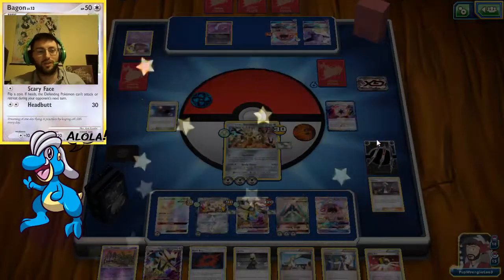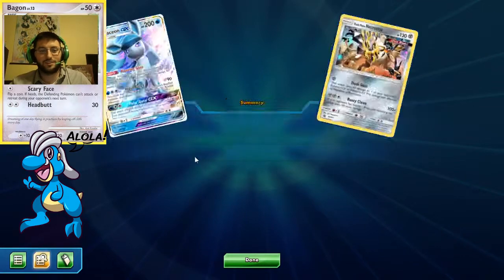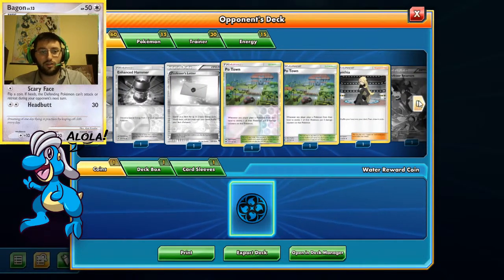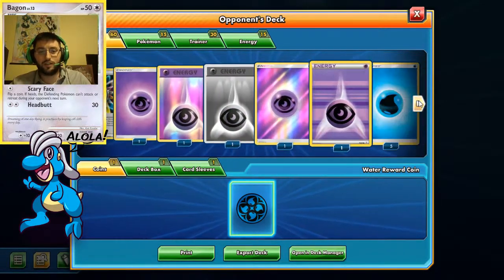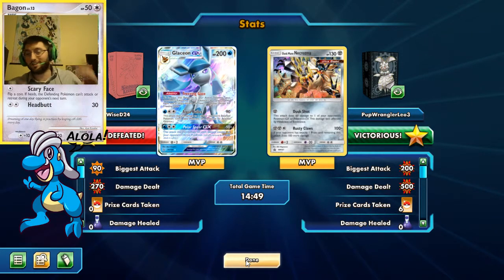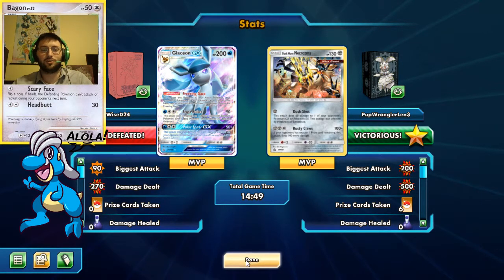I'm still king! I'm not sure who I'm facing next — it's either gonna be PK Light or Professor Red again. Here is what WyseD was playing: an Espeon-Glaceon mix with some Garbodor action. Very interesting deck — very centric on removing energies. He just missed a couple of heads on Crushing Hammers, which probably would've set me back a lot further. And he plays a lot of Psychic Energy, so having that Espeon prized really hurt him.